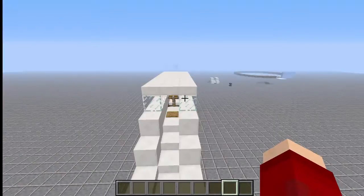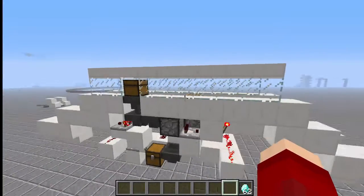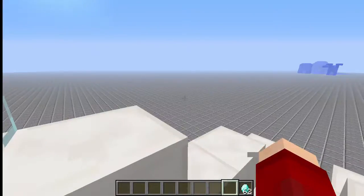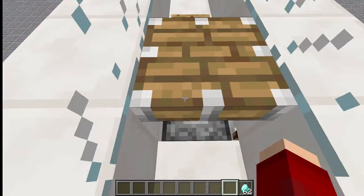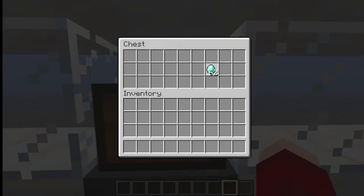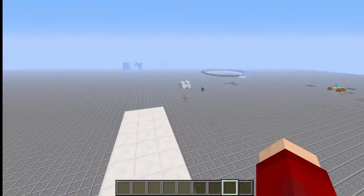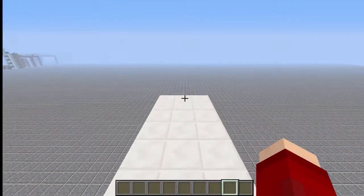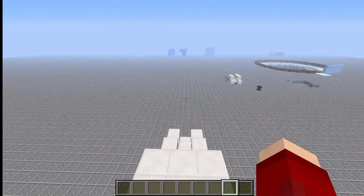I wanted to change this up and improve it a little bit. So what I've got for you guys today is basically a toll gate. You could have this at an entrance to a base or like an entrance to an airport if you're building one. Basically what happens is people go in and this won't drop down for them if they try and walk through. What they have to do is go into this chest and drop a diamond in. That diamond will go away and then they can walk through. Once they've paid that diamond they can't get back through again — it's a one way turnstile.